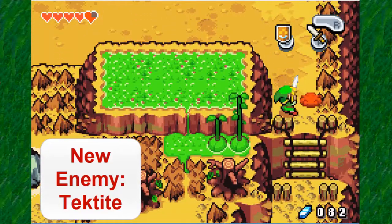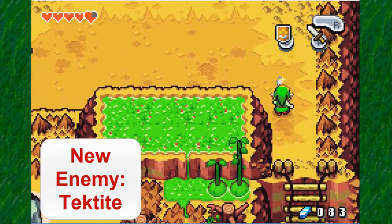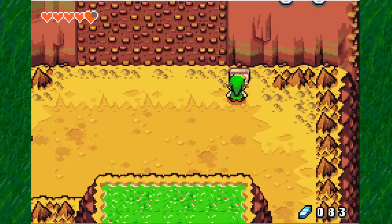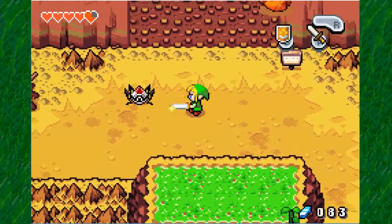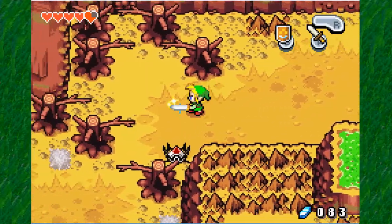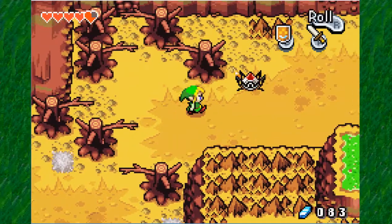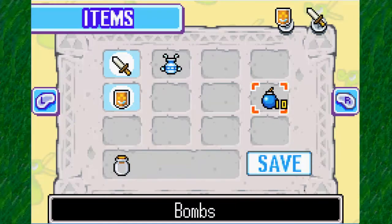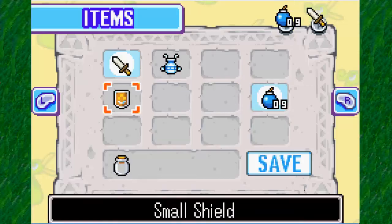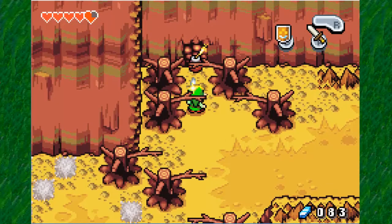These are some new monsters. I don't know their names — I call them the jumping ones. We'll see what the sign says here: dangerous, no climbing. So you can see rocks will be falling all over us. And we have another cave we can explore. Let's go ahead and bomb that cave there. I believe that is a fairy cave, which is useful — we'll keep that in mind.